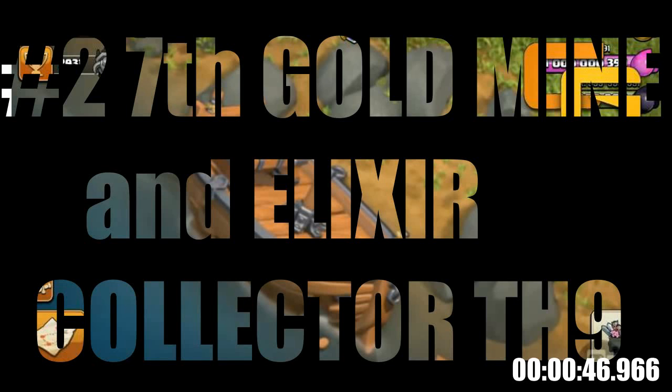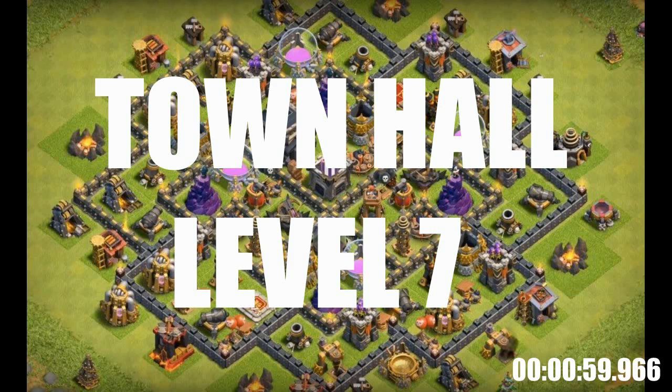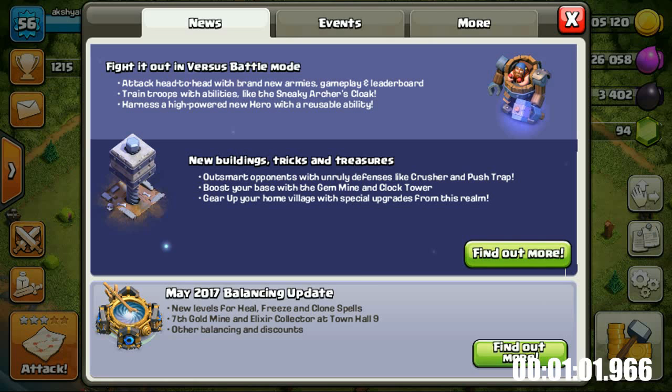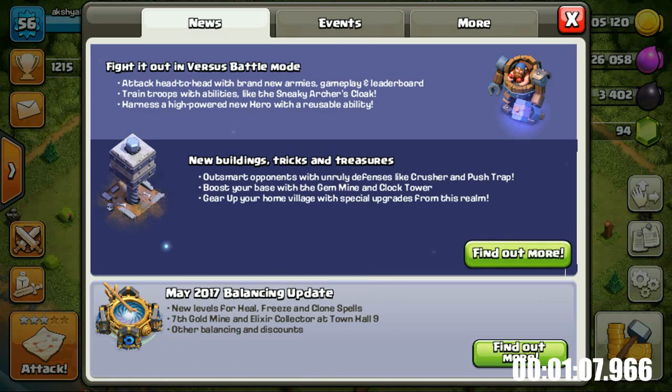Number 2: 7th Gold Mine and Elixir Collector for Town Hall Level 9. Before this update, Town Hall Level 9 players had only 6 gold mines and Elixir collectors, which was equal to the number on Town Hall Level 7. Now this update has given them the 7th gold mine and Elixir collector, and their production per hour will also increase.